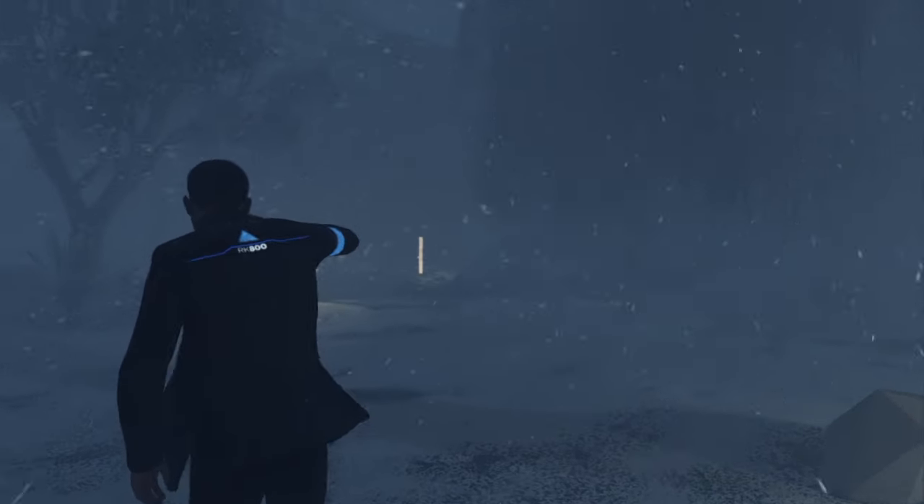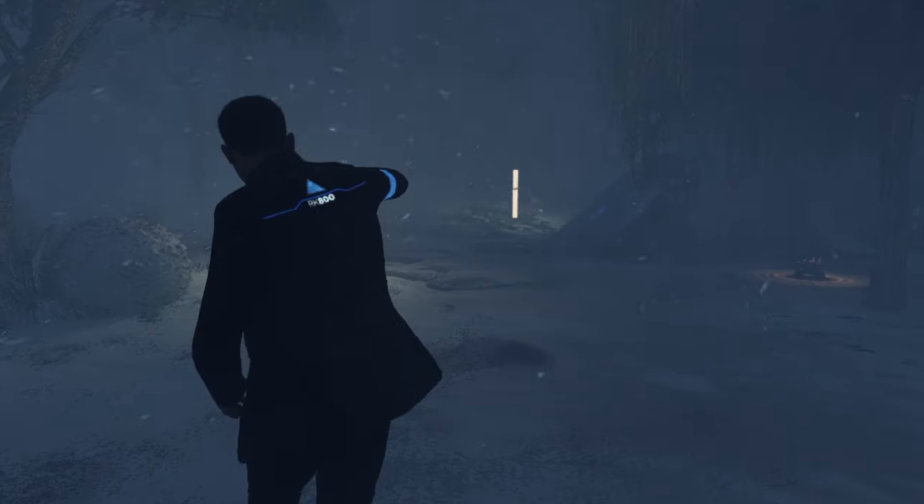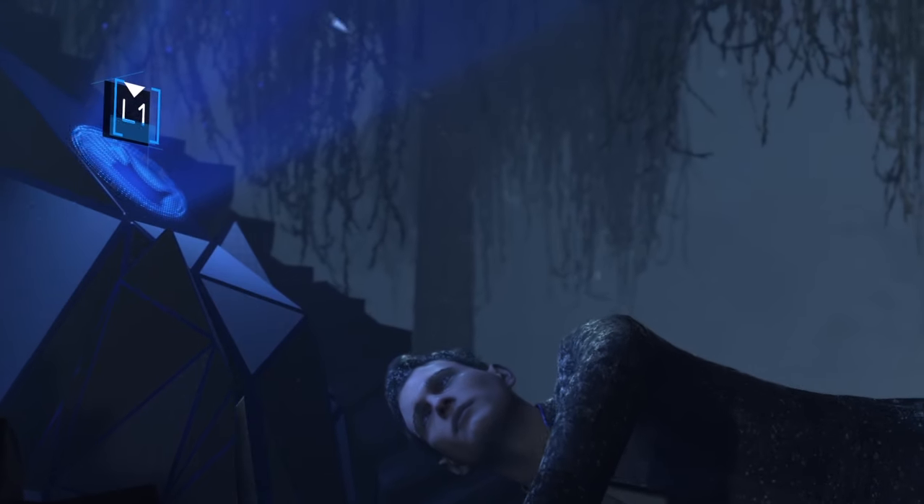Soon after, you'll see a faint blue glowing thing, like a glowing rock, and that's going to be what you're looking for. Once you arrive there, just hit the prompts and don't mess up.